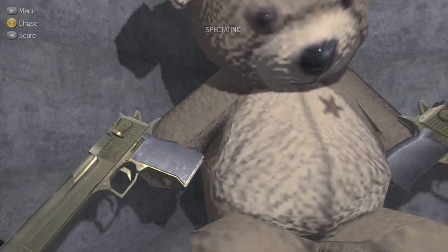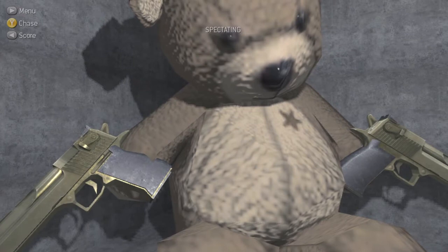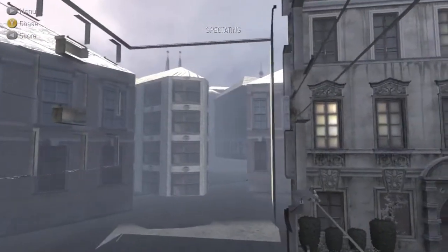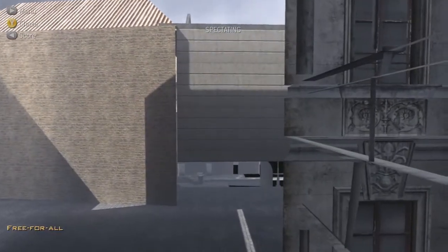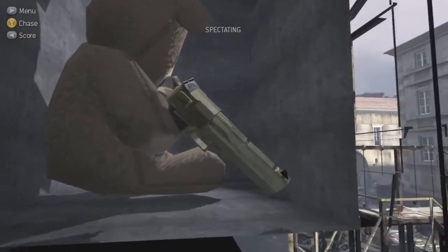There is a bear who seems to be holding two golden Desert Eagles. The golden Desert Eagles are from CoD 4, where you could actually earn them legitimately. The bear dates back from CoD 4 as well — in the campaign you'd see them in television sets. In MW2 Spec Ops you'd see them in TV sets, and in World at War you'd see them on top of the mystery box.